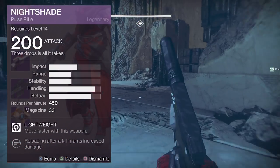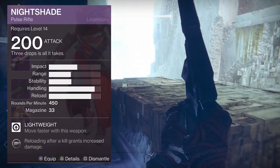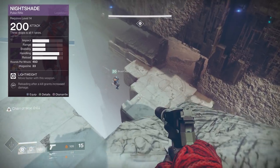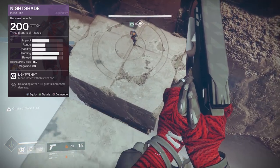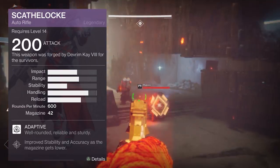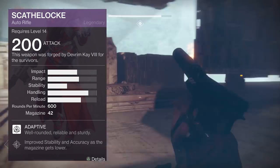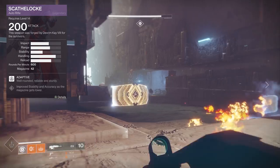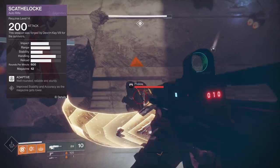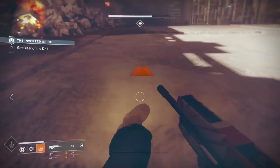The Nightshade pulse rifle is in the lightweight category, with 56 impact and 450 RPM. It has a higher handling stat at 89 points and allows you to move faster while the weapon is equipped, influenced by the lightweight archetype. We have the Scathelock auto rifle in the adaptive category — 60 rate of fire with 600 RPM. It has a handling stat of 83, so even though it's not a lightweight weapon those handling stats can be bumped up on individual weapons. It does 20 PvE body damage with 50 critical damage, and 14 PvP damage with 17 critical damage.